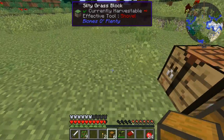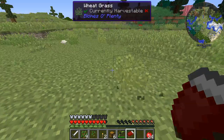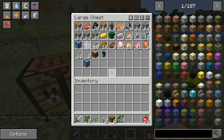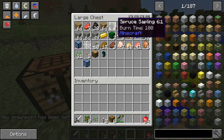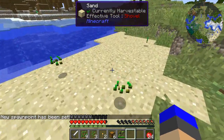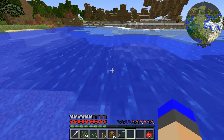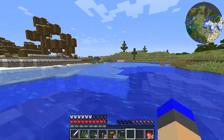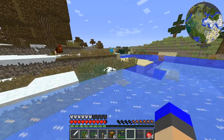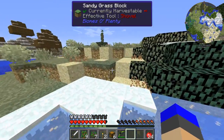Let's get a bed down and set our spawn. This grass is so annoying. I guess the first thing we need to do really is Tinkers' Construct. I've got gravel, I need sand and clay. I found sand — sand is easy. I can go and get it from over here and ruin this biome. Let's get a Tinkers' smeltery going and then get the Tinkers' Construct tools going as well.